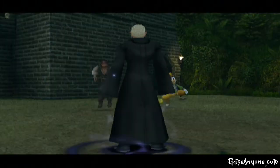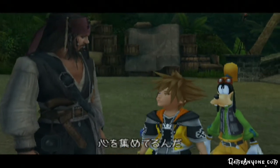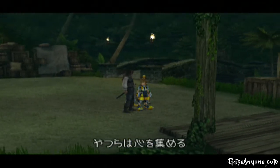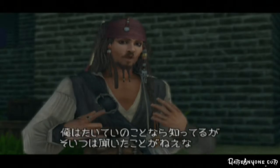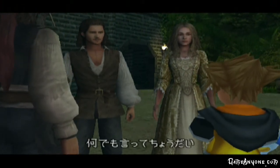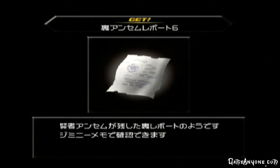Sora, bravo! Just who was that? He's part of an organization collecting hearts - they release heartless into different worlds, we defeat those heartless, then they get the hearts. We're never gonna stop them like this. We've gotta find their stronghold and finish them off once and for all. We get Ansem Report number six - they keep dropping these all over the place. Now we're doing what we probably should have done in the first place: throwing the gold to the bottom of the ocean.